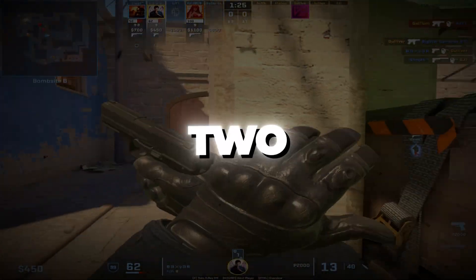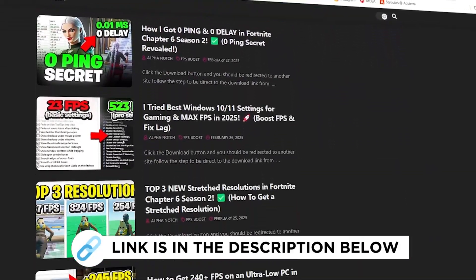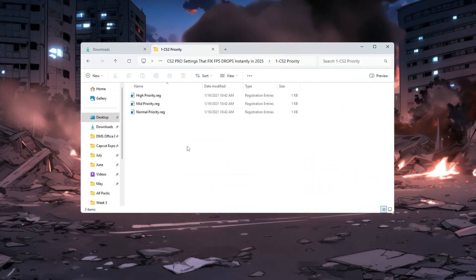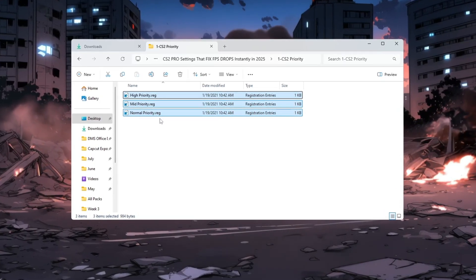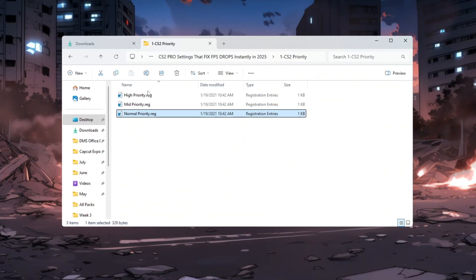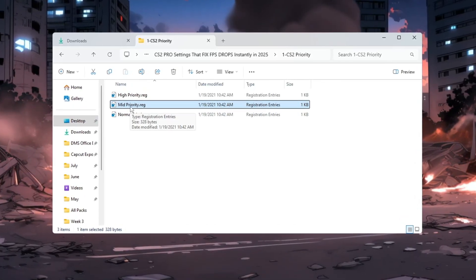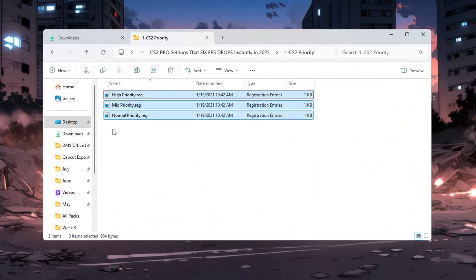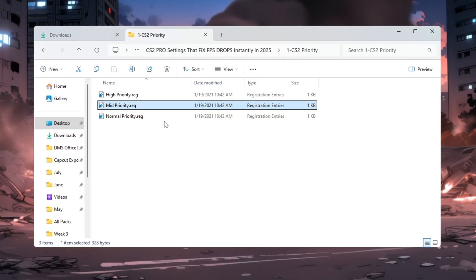Step 2: Set CS2 CPU Priority using Registry Tweaks. Open the folder named 'Counter-Strike 2 Priority.' Inside, you'll see a few files with registry tweaks. These files tell your CPU how important CS2 is so it gives more attention to the game. If your PC is weak or older, double-click 'Normal Priority.' If you have a medium or average PC, double-click 'Medium Priority.' If your computer is strong and made for gaming, double-click 'High Priority.' Pick the file that matches your system. This will adjust how your CPU works with CS2, making the game smoother and helping to stop stuttering or freezing.